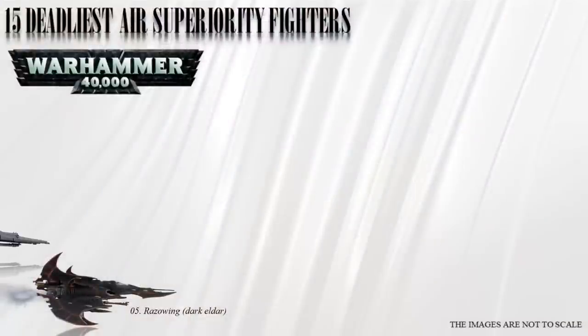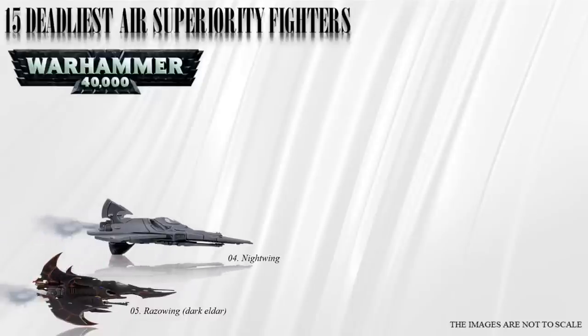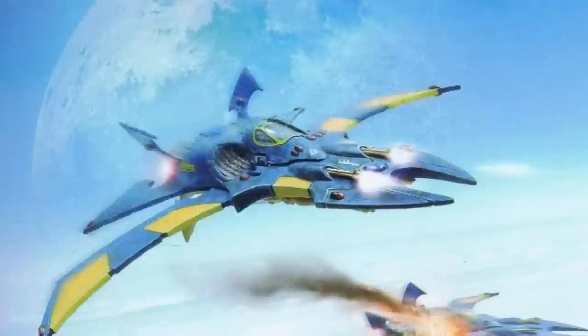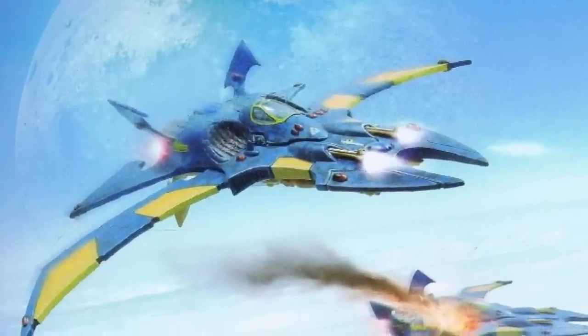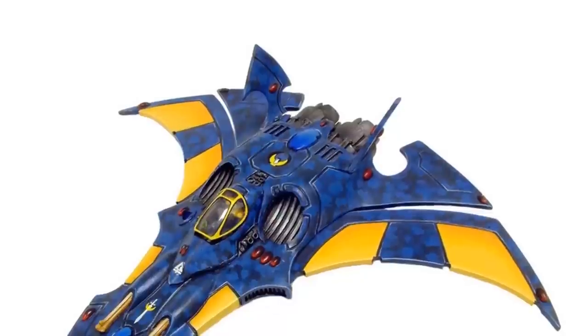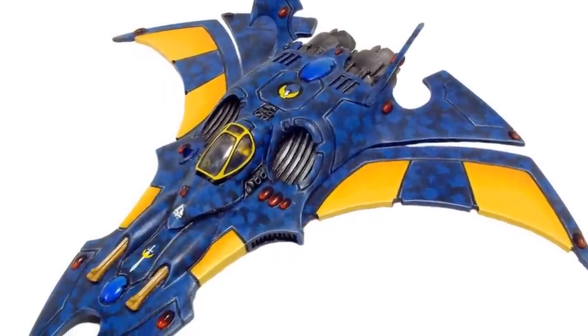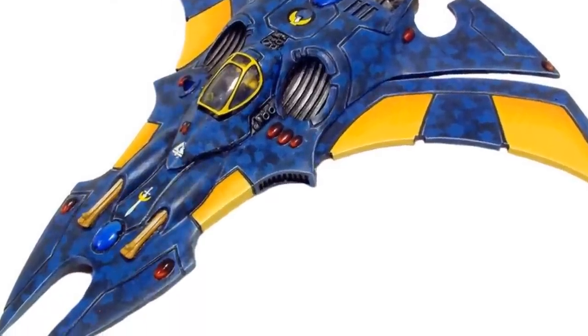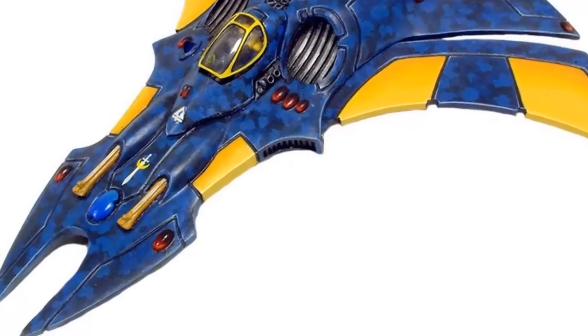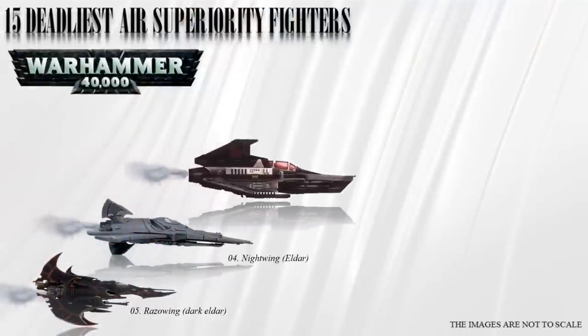The Razorwing is deadly, but the lack of discipline from Dark Eldar pilots puts them one spot below the Eldar Nightwing. Number 4: the Nightwing. The Eldar Nightwing fighter craft is unparalleled in speed, maneuverability, firepower, and energy field protection. It excels at intercepting and destroying enemy aircraft, equipped with twin-linked shuriken cannons and bright lances — it can also take out tanks. Imperial Navy fighters often suffer heavy losses when facing Nightwings. Rather than relying on heavy armor, it uses speed and agility to evade attacks, and is equipped with an advanced system that creates a holofield, making it difficult for enemies to detect and target it.